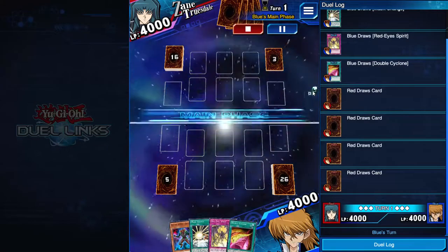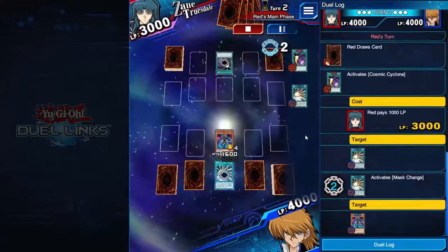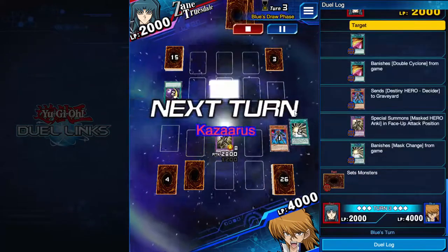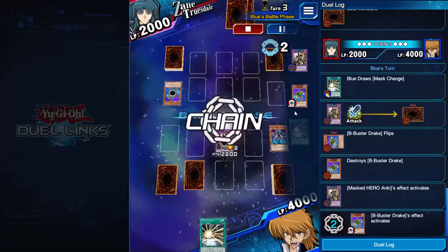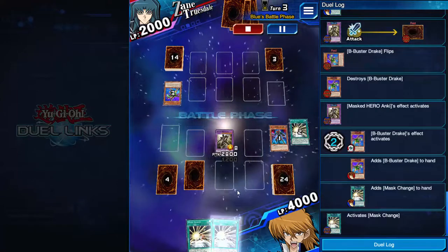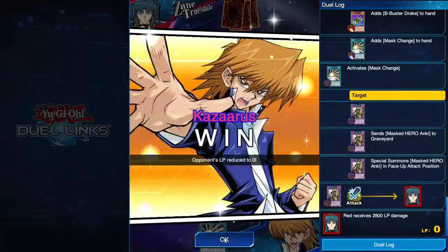We've been pretty well here, just going to summon and set everything. He has the cyclone on my mass change - I chain it. In hindsight, if I feared a Cyber End play I probably should have just kept the decider on the field, but if he has the drive he can just attack over it anyway. So I summon Anki here, and thankfully he just sets two and passes. I draw the mass change here, but it didn't matter because I was searching anyway with Anki and I don't play the third one. Mass change again, attack for game. At worst you're playing mass heroes, which is what I liked about the deck - and at best you're making slash and Anki, which is really strong.